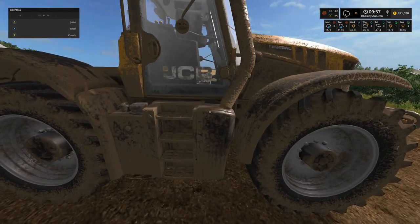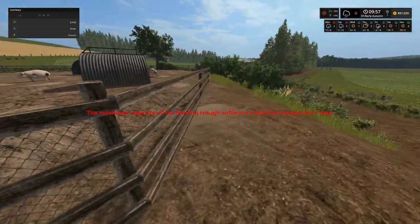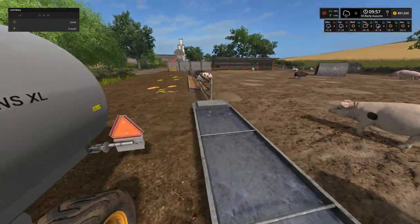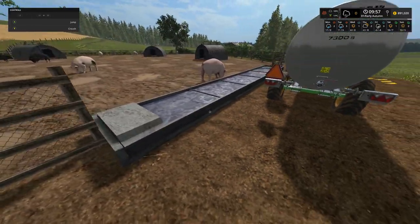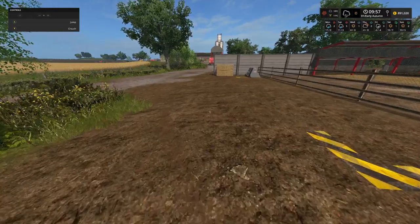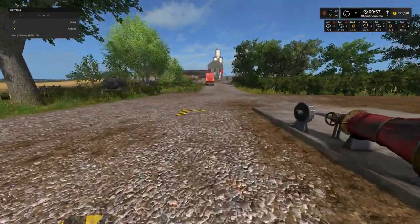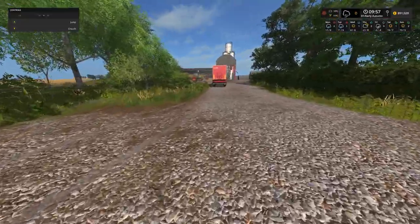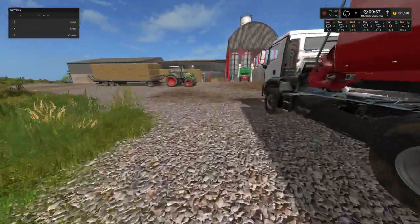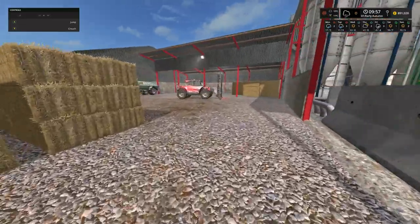We have got the JCB Fast Track 3000 Extra with the water bowser on - that is full so we don't need to worry about that. But like I say, that is going to be it for today's episode. We are going to get those bales put away into storage and finish off the baling on field 26. If you have enjoyed today's video remember to drop us a like, and don't forget to hit that subscribe button if you are new. If you could share this video with family and friends or anybody who you think may enjoy it, it would be much appreciated. Thank you very much for watching and we shall see you in the next one - bye for now.